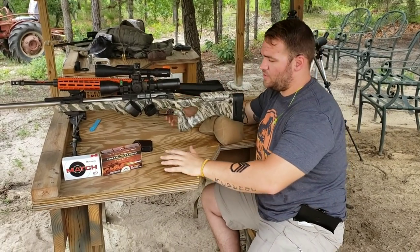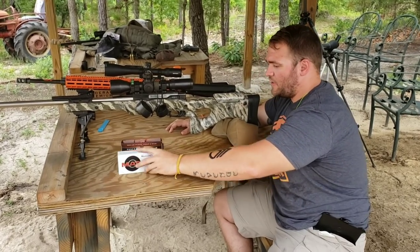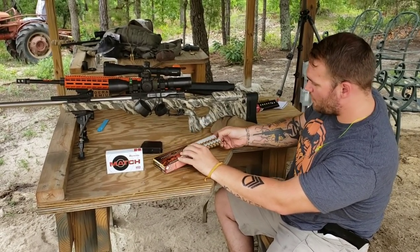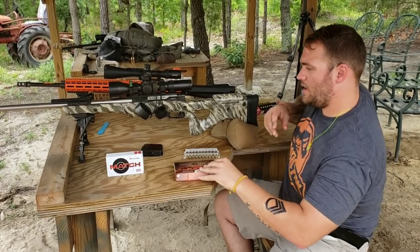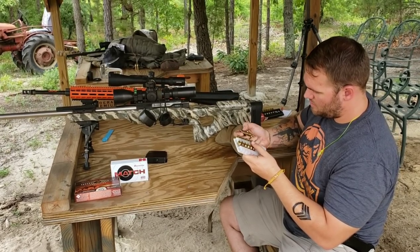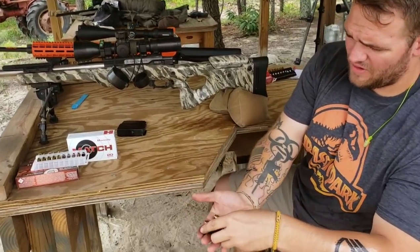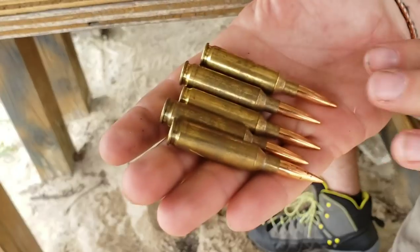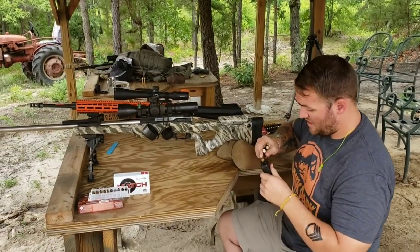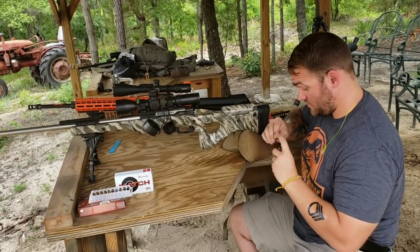Now I'm about to use the 6mm Creedmoor with the Badger Ordnance action and the Bartlein barrel. First I'm going to shoot the Bergers — the 105 grain factory offering from Federal — for a five-round group. I've noticed a lot of times whenever I get Federal ammo straight from the store, the brass looks really janky. I don't know if anyone else experiences that, but it's only been with Federal. I'm not talking bad about Federal because their stuff still shoots awesome.